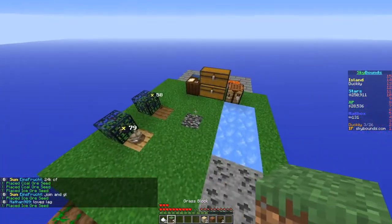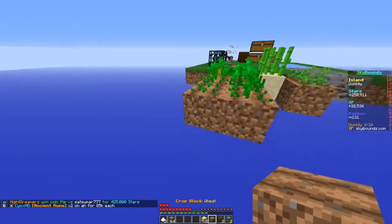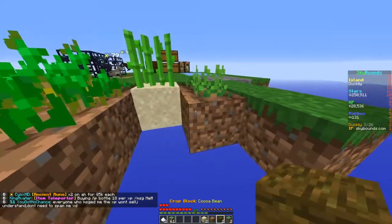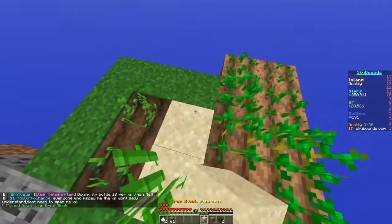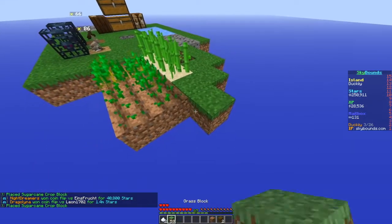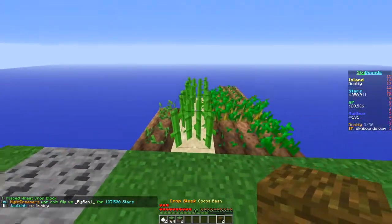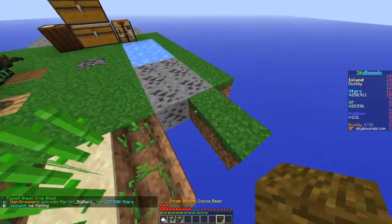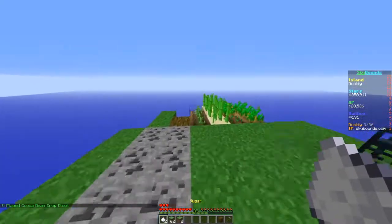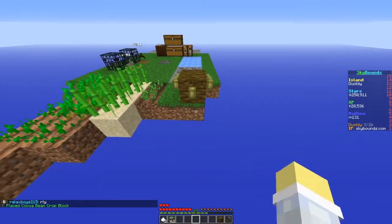These are kind of annoying to place - you have to place them next to a block. I need to get some more grass. This is wheat, and we need to do the sugar cane. I have to place it against a block and then I can remove that. Then I need to place the wheat on this side. We'll put the cocoa beans here - I need a hoe to do it like this.